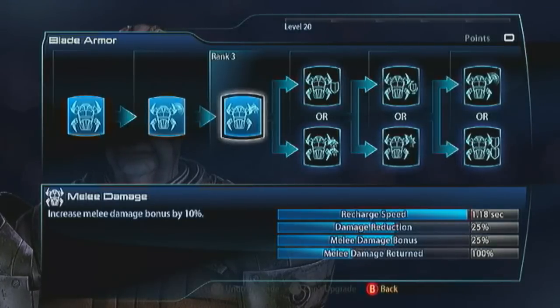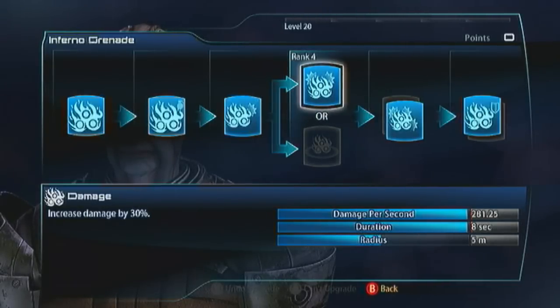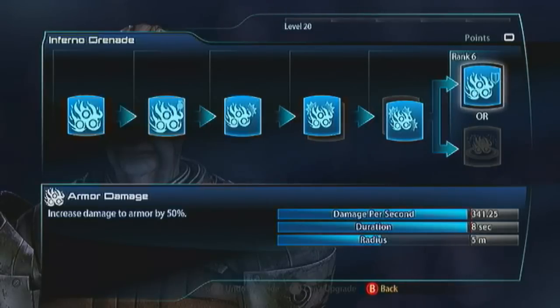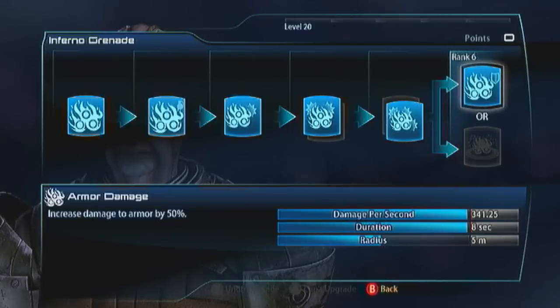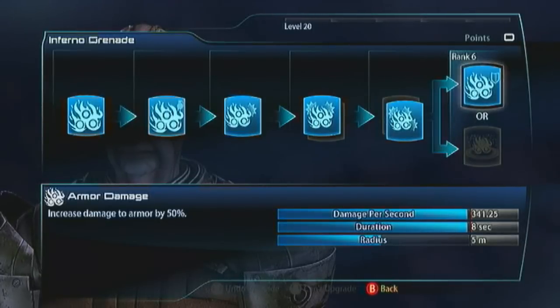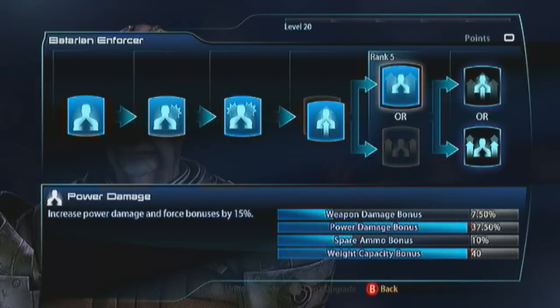Inferno Grenades — this is where all the damage over time stuff really starts, because you can do a ton of it. I build them the same way I do with my Krogan Soldier: I go with damage, damage, armor damage. It's proper overkill, to be honest. You can go radius and radius and basically light up the room with that. But I just want everything to burn quick. I go with all that damage — you're doing 341.25 damage per second. The grenades last for eight seconds once they hit the characters. I'd suggest you build it like a power guy: go with damage, capacity, and power damage.